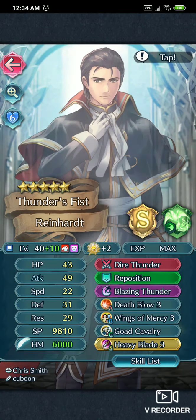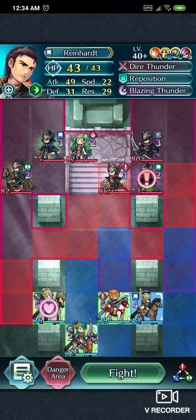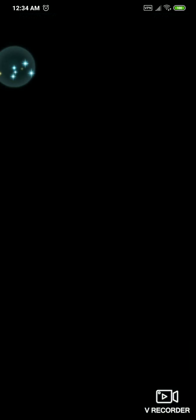Then we got Reinhardt, who is plus ten. I actually gave him plus two Dragon Flowers because I think I needed it, but something happened — the computer behaved differently and I was able to beat it. This is a basic Brave Princess Veronica. I don't use the Miracle, but the Drive Attack I think I needed. Definitely her staff is a mess.